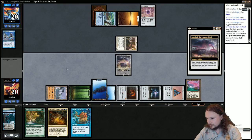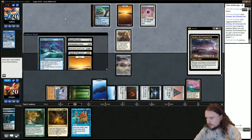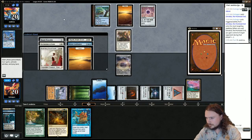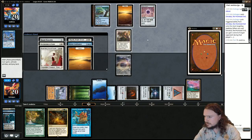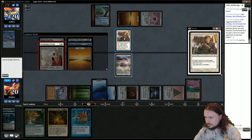Frantic Search first? Nah, I'm good — we're saving it for when we Heartbeat. Can I look at this face-down card? I'm supposed to be able to look at this face-down card. There's nothing we can do to mess him up, is there? I guess we Declaration in Stone the Mother of Runes, and then give it pro-white so he doesn't get a clue? Nah, just Declaration the Mother of Runes.